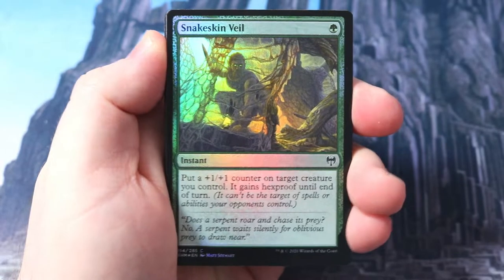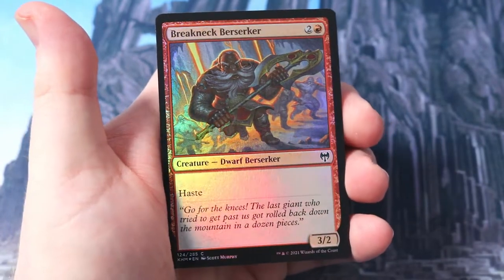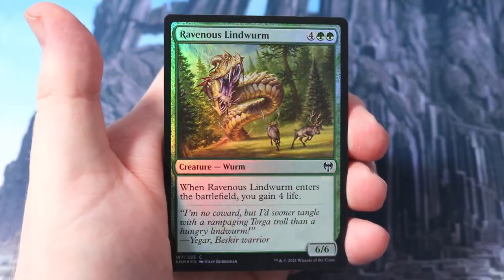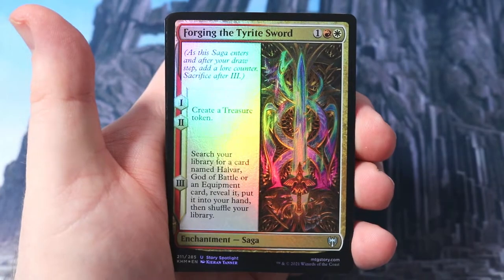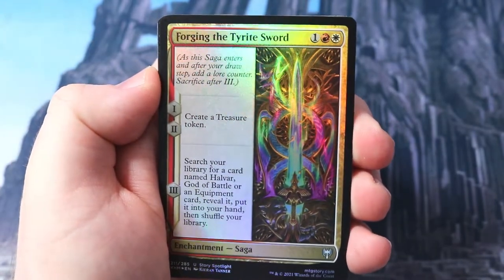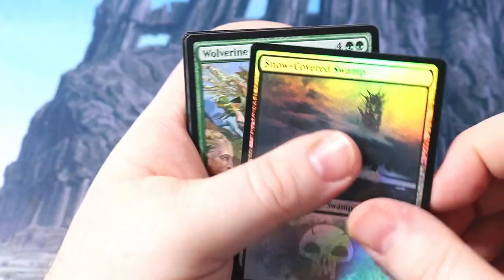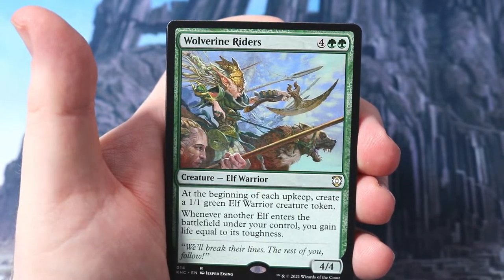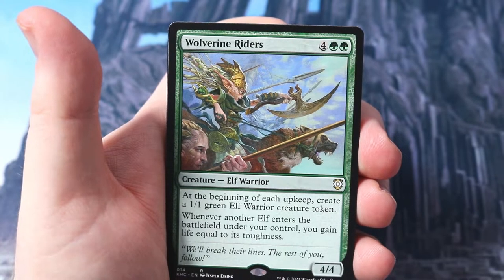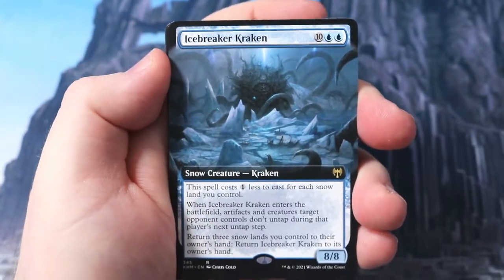Now we go to Snakeskin Veil to protect the guards for green. We get a Draugr Recruiter, Breakneck Berserker, Ravenous Lindworm, Horizon Seeker. We get a saga - love the sagas! What's your favorite saga? Forging the Tyrite Sword - creating a treasure token. Then we get a Valkyrie's Sword, Snow Covered Swamp, lovely, Wolverine Riders - one of the rares from the Commanders. Beginning of each upkeep create a 1/1 elf token. Six power means whenever that creature you control attacks, you gain life equal to its toughness. Not too bad! And we get another Kraken.